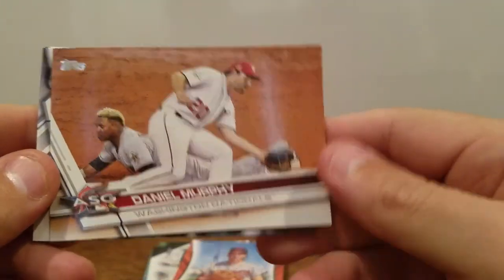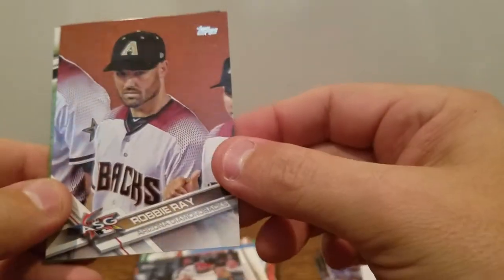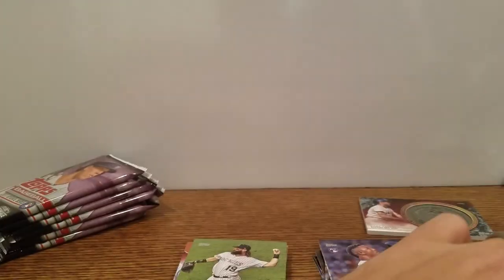Post-season celebration from the Giants. Brooks Robinson MVP Award. Daniel Murphy. Danny Santana. Robbie Ray All-Star game. Charlie Blackman. Be nice to hit another Bellinger if it was signed — maybe a Judge.